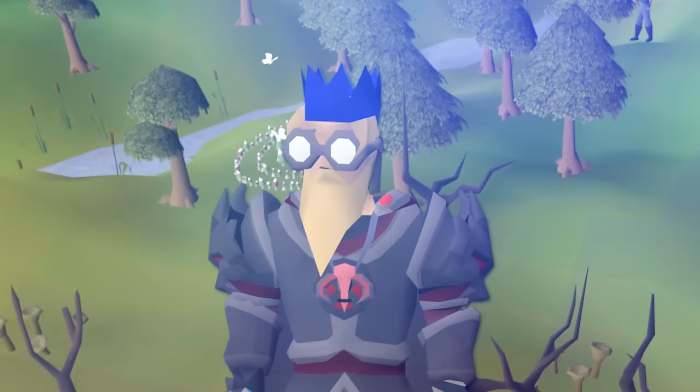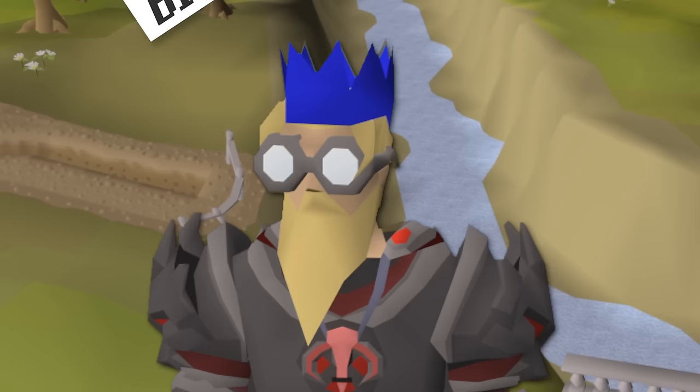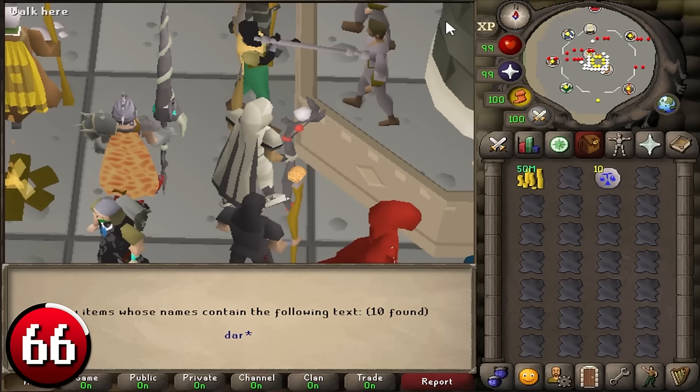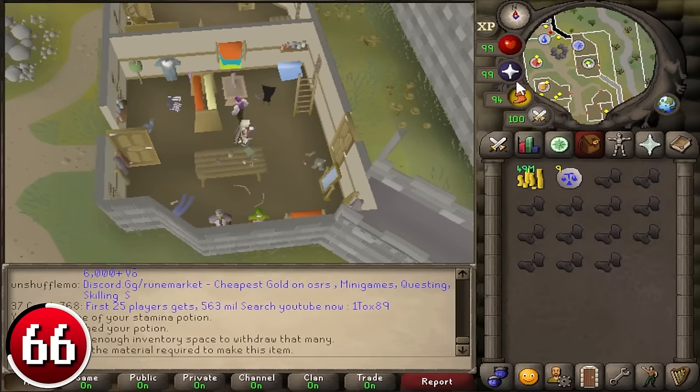Moving into the skilling section — this segment is all about making big GP and training your XP at the same time. Creating Gloves of Silence can make you 449k GP per hour. Equip the Ring of Dueling, drink one dose of Stamina Potion, teleport to Varrock, then run southeast. Enter the gates, right-click Fur Clothing and select it. Right-click and select Buy 10 on the Gloves of Silence icon under Dark Kebbit. Repeat, then teleport to Castle Wars to deposit the gloves and withdraw more furs, and repeat.